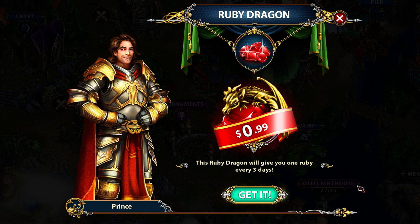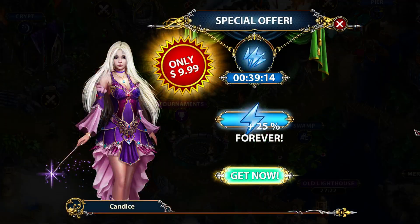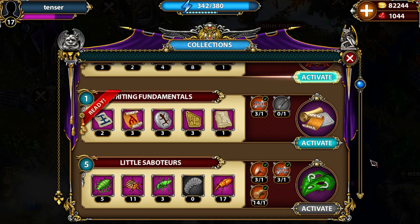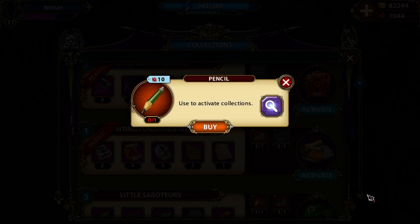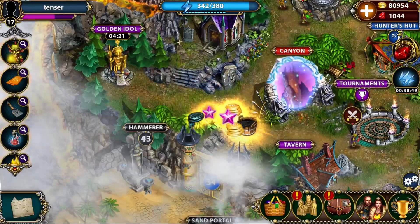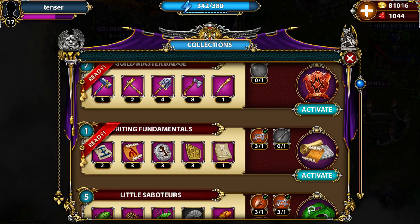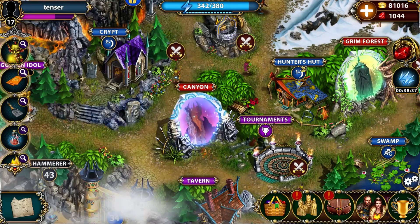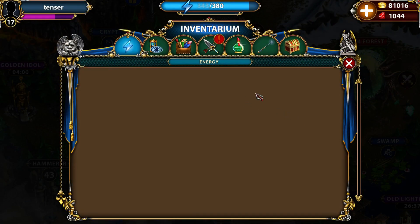Everything in the shop is mostly for gems, and the rest is for gold which can be farmed. Gems not so much. There's a ruby dragon that gives you one ruby every three days — probably the cheapest item for one dollar — but that means in a year you'd get 120 rubies, only enough for 40 energy upgrades, which is ridiculous. Special offers like 25% more for ten dollars — you could buy two full games for that. Everything is just ridiculously expensive.